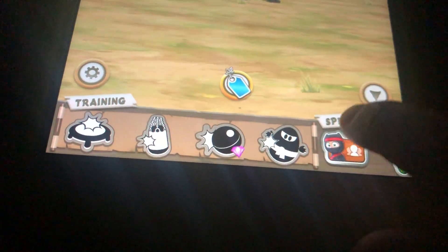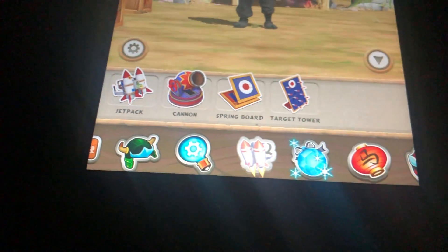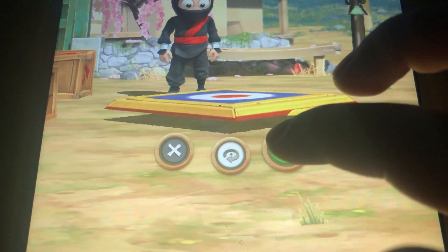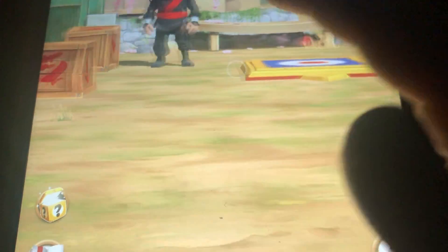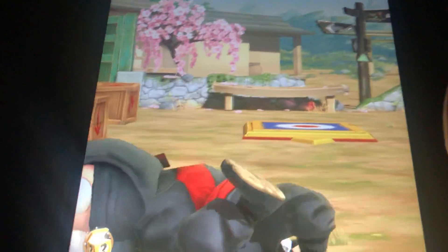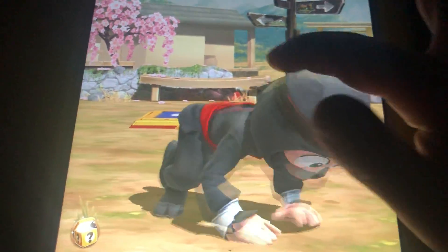I'm going to go into my pack. Comment down below which one I should do — I think I should do the springboard, it's my favorite one. He's gonna shoot at us — are you ready guys? This is gonna be hilarious! Get on it, get on it, get on it — oh jeez, where'd he go? Oh there you are!